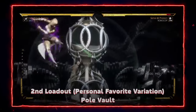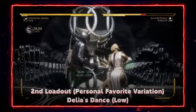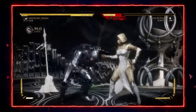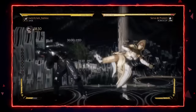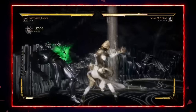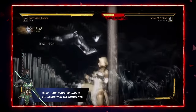The second variation is probably my favorite because it includes the Pole Vault. The Pole Vault special is a safe special which is minus three or could be minus two on block. So it allows her to get in and then she can enforce her Delia's Dance gameplay. I also have the air razors to allow her to space her opponent, get some plus frames, and really play from far or even up close. This is the most versatile variation.